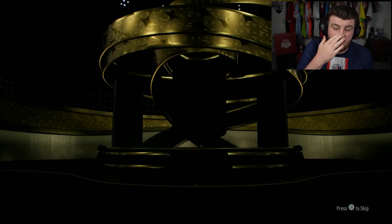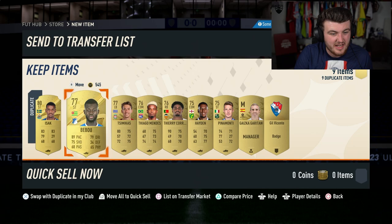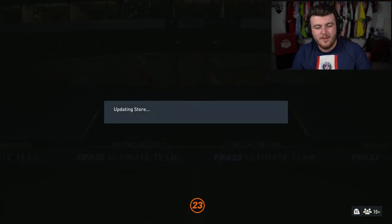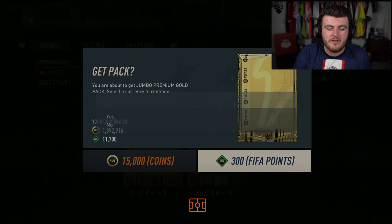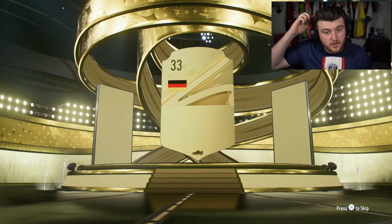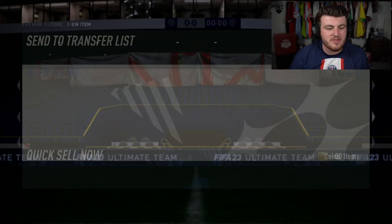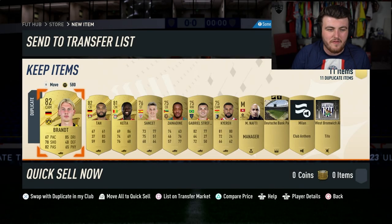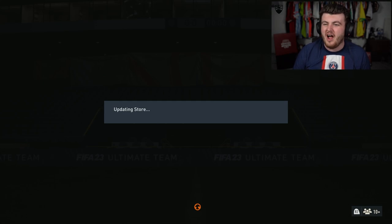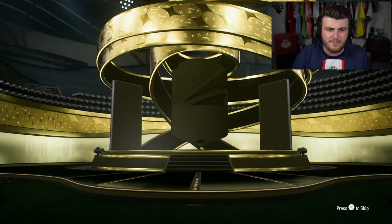We're going to end off this video with the six promo packs - the Jumbo Premium Golds and the Premium Gold Player Packs in the store. I thought that was an icon - every time that happens to me I think it's an icon and it's not. De La Cruz, the River Plate legend. One of these remaining and then the premium gold player packs. Not even a board - Seligal Diop. We get a player pick as well, Jonathan David - no, it was a Drissera again.